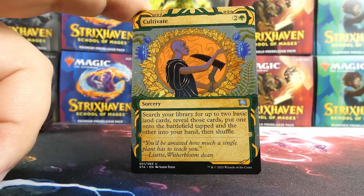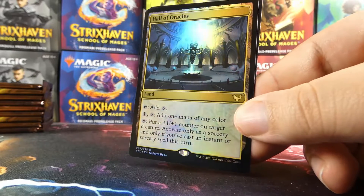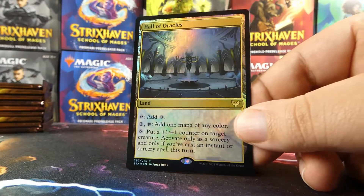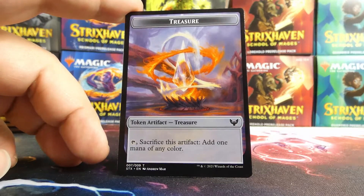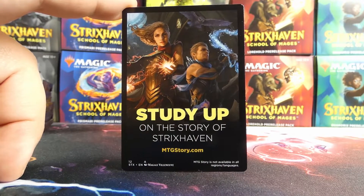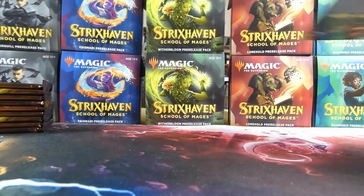My mystical archive card is a Cultivate — also not on the list but a cool card. Behind Cultivate, wow — a foil rare: Hall of Oracles! The foiling is incredible. The non-foil Hall of Oracles isn't on the list, so I can't guarantee the foil is over a dollar, but I'll set it aside to look up. Behind it is a Treasure token. You can also check out our Strixhaven story reviews on this channel — we covered all of them.